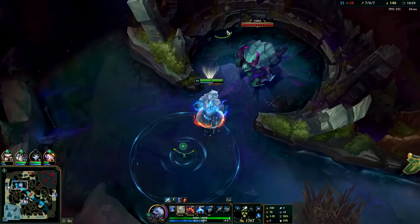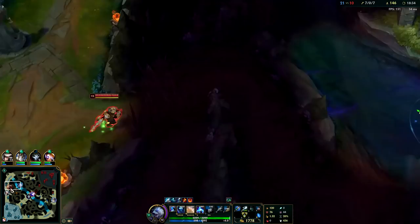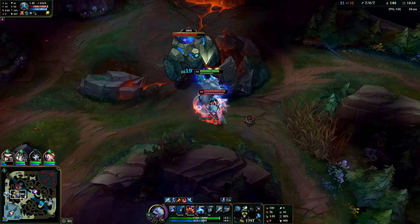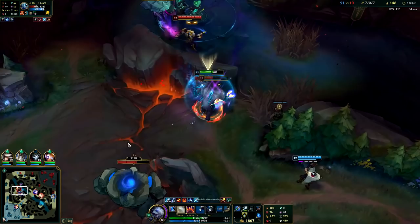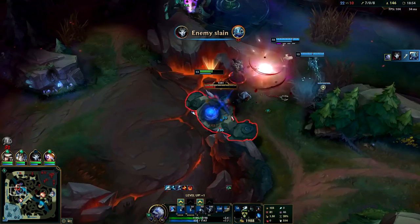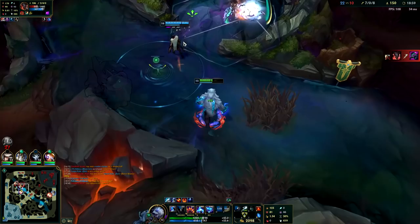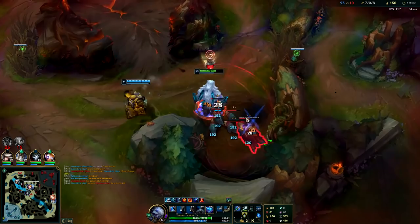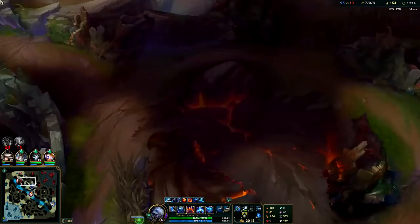They're actually all chasing me — what the hell? This Fizz is crazy, he's a maniac. I stun him — yeah, they actually got Herald while I was doing that, that's unfortunate. I think this guy's going to die for it. I don't think it was worth for them to go for that with two of them dying. It was bizarre — Fizz was just trying to push me off Herald. Maybe he thought Zed was going to follow it up.